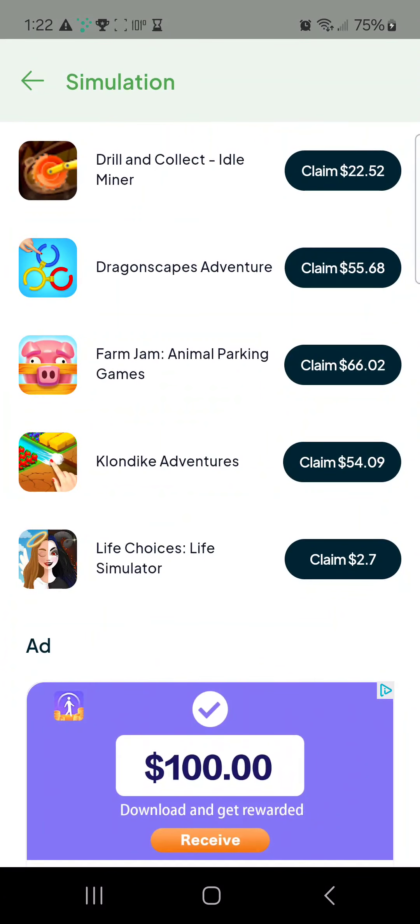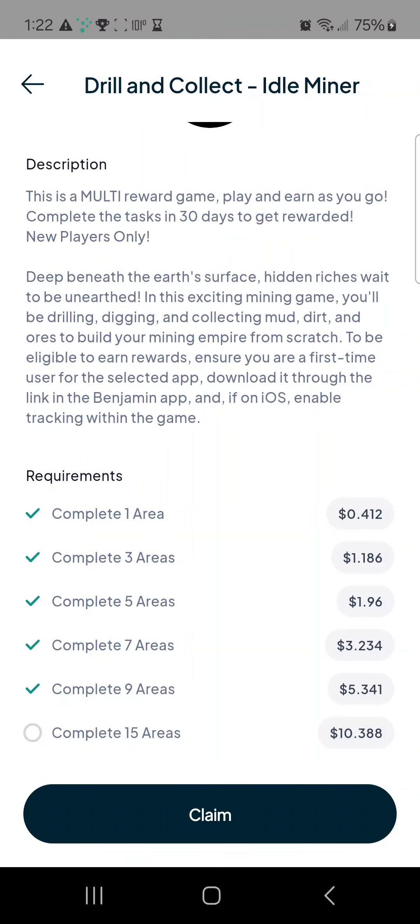This offer is $22.52. What you have to do to get the final payout is complete the 15th area. I'll show you how to do that. Like I said, I've done this for about five days — this is a 30-day offer — and I'm already more than halfway through it. I'm on Area 10. Each area takes just about as long as any previous one, and the steps are pretty much the same. I'll show you how I run through each map. If you replicate my behavior, you'll get through this fairly quickly.